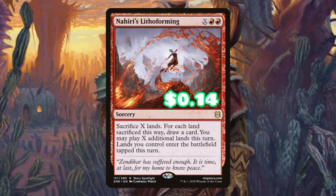Nahiri's Lithoforming is kind of when we're getting into the late game — now we're trying to create that instant board state. We're going to cast Nahiri's Lithoforming, sacrifice all of our deserts, and if you notice, it says we can play an additional amount of lands. So as long as we have a card allowing us to play lands from our graveyard, we can shove all of those deserts back onto the battlefield, ready to be sacrificed more.